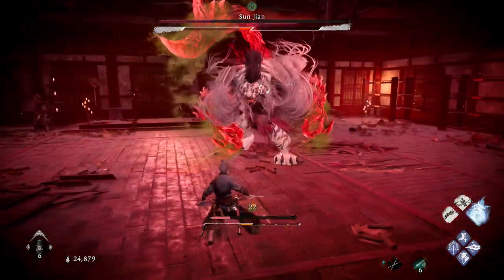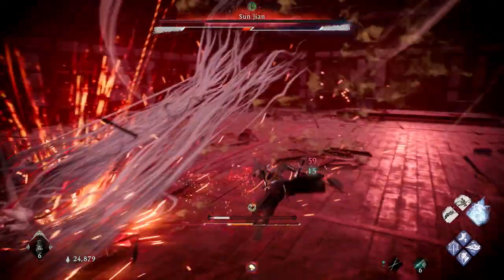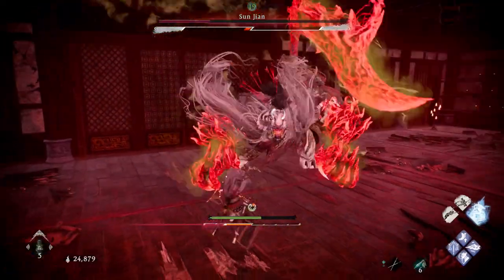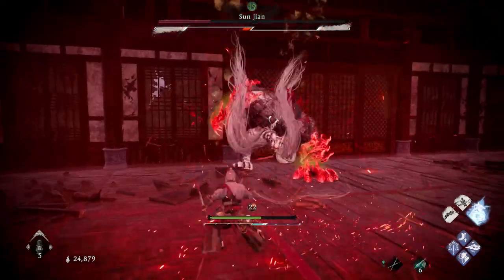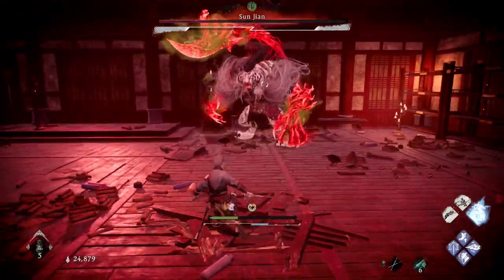That rush attack can start the fight off, or he'll open with the tail spin. This is a new move he gets once his HP is below 50%: he stabs his tail onto the ground and spins toward you. The spin hits twice, so be careful — you can parry or block that.